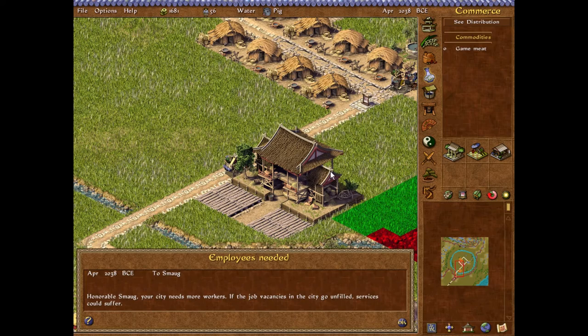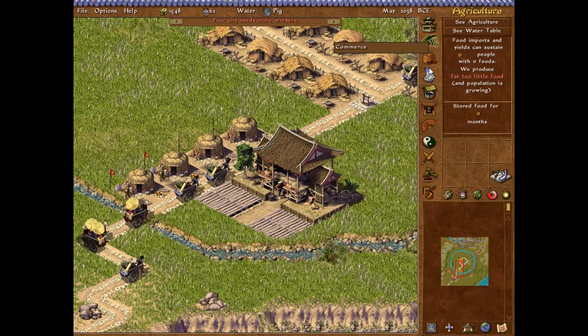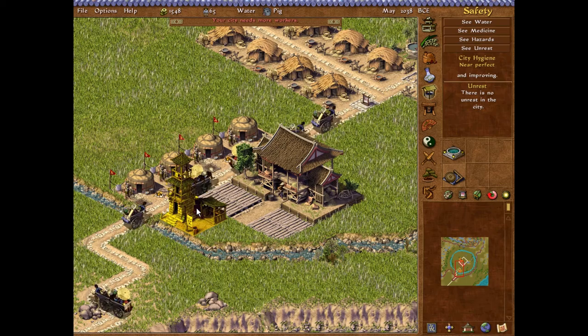We do need a granary, we do need some hunter tents. They're all nice and green. Unfortunately we are also going to need a watchtower out there, so that these things don't burn to the ground - I assume they will collapse or catch fire.